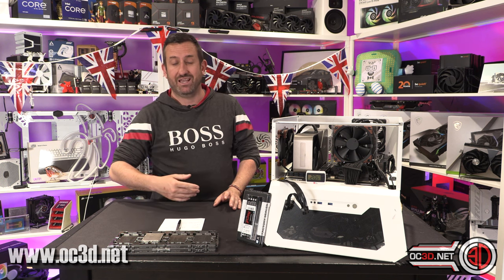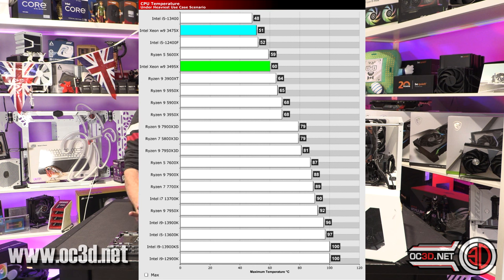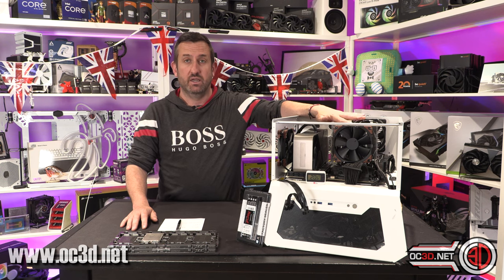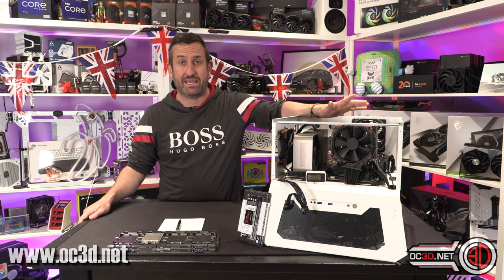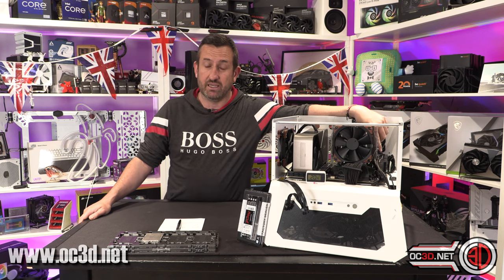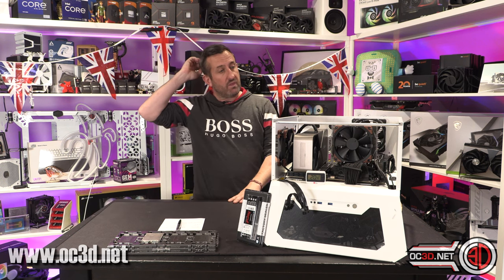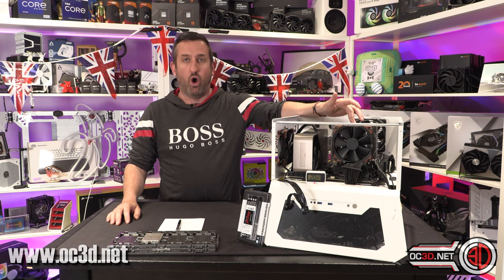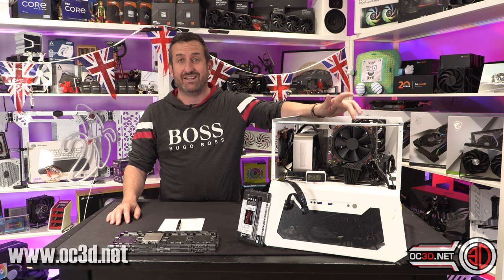At stock we were looking at around 60 degrees with the 56-core and below 60 with the 36-core. It was quite an eye-opener how well the Noctua coped. At stock that was with the standard Noctua fans too — not loud, you could have lived with it, and you could set a fan curve to make it quieter. The Noctua cooler was so quiet that the VRMs were what you ended up hearing.